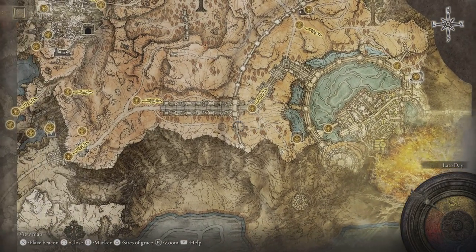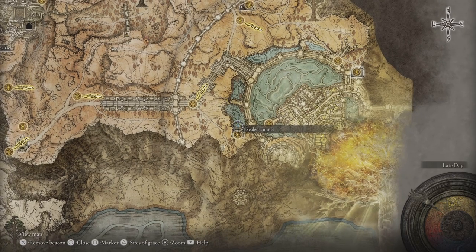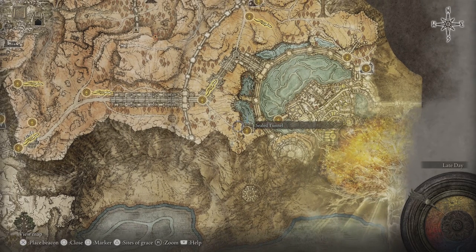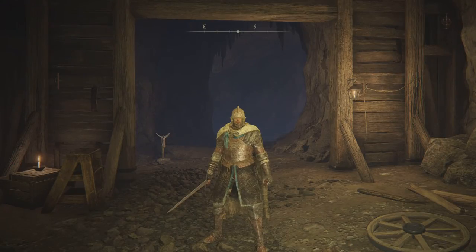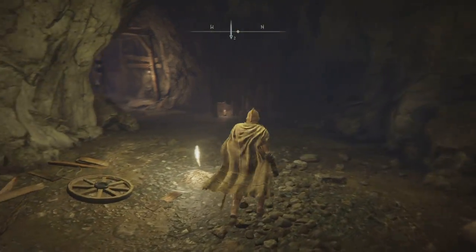This second location is for getting the second bell bearing, and you give it to the Twin Maiden Husks — same as the first one — at the Round Table. This will unlock smithing stones three and four. Smithing stones five and six are later end-game content and I haven't made it to that point yet, so once I do I'll make a video on that as well.